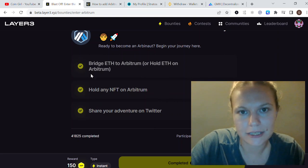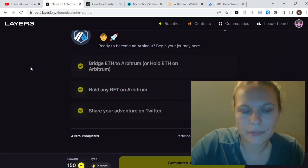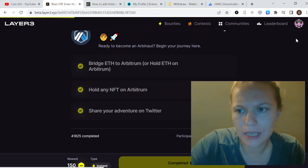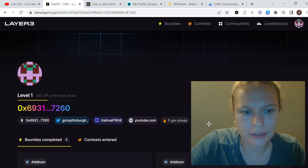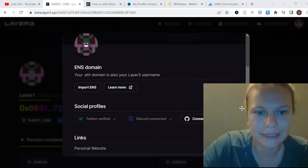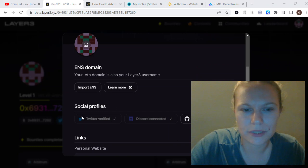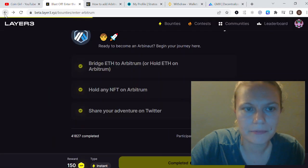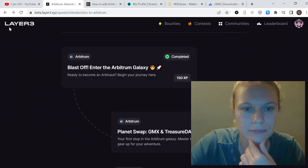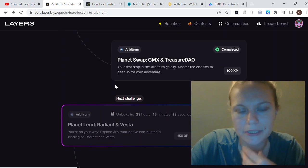Once the NFT purchase is done, click verify. That second stage is completed. The last step is 'Share your adventure on Twitter.' Go to the account tab, click 'Edit Profile,' and add your social profiles and links. Your Twitter account will be linked in just a couple of seconds.